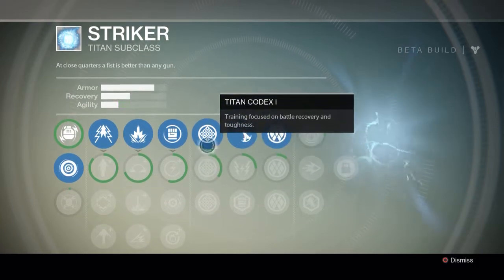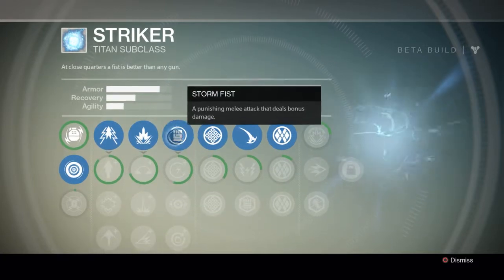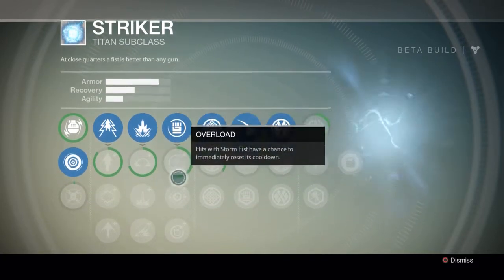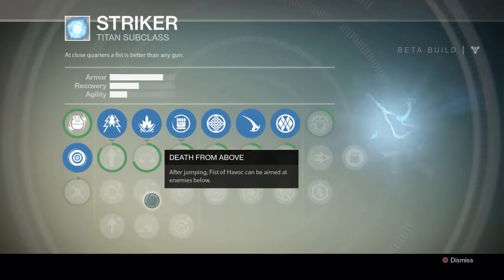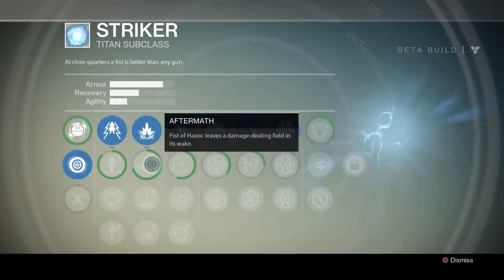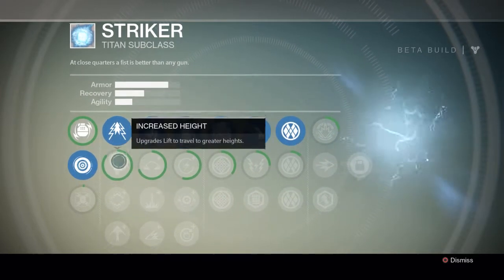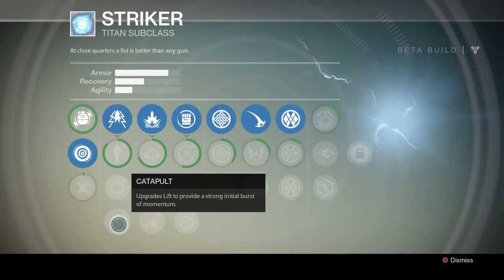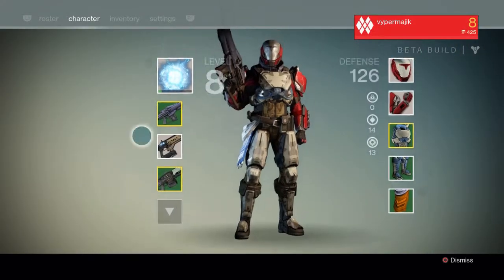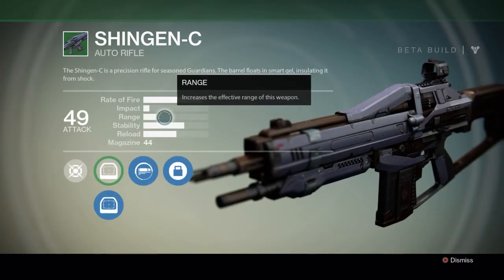Most of the other abilities, at least that I've found so far, are solely related to your specific play style. There are some things that just automatically carry over — for example, the lift and the increased height. You don't choose between the two, you just get them both. There is some progression and some options, a little bit of each.